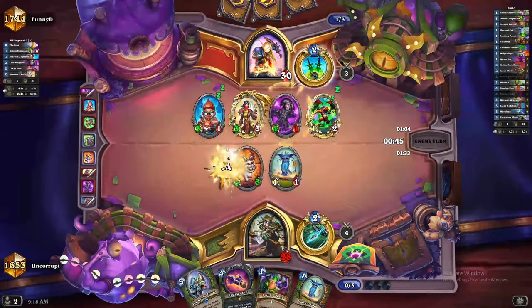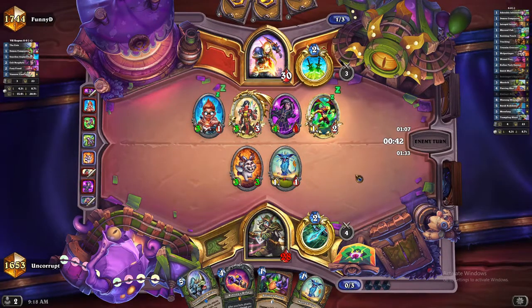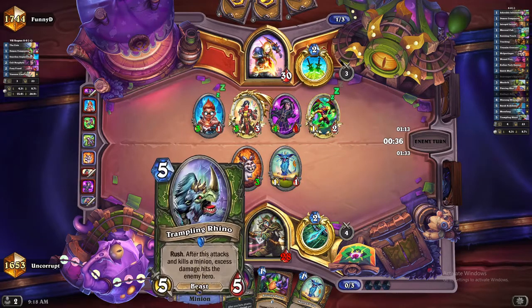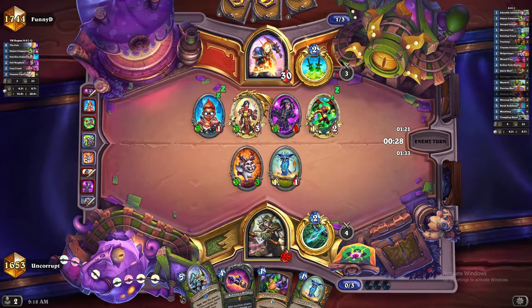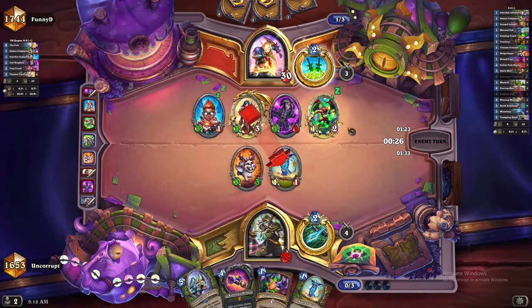We can see he's going wide and attempting to trade. You can kind of get the idea here that Tundra Rhino is going to be better in this matchup than Moonfang, because he's got one health minions on board — to get the damage from the effect to hit him in the face, Tundra Rhino is the right call.